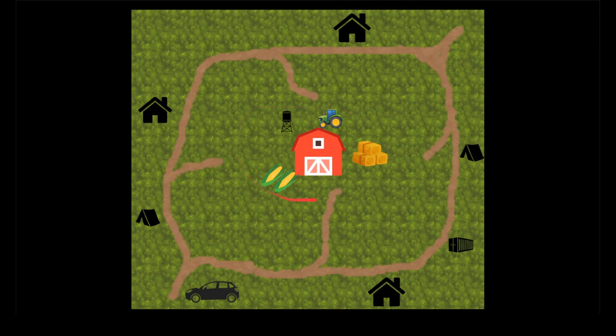The barn is located in the center of the map and for me acts as a landmark that helps me navigate. My first bit of advice is to always know where the car is in relation to the barn, and here's how to do so.